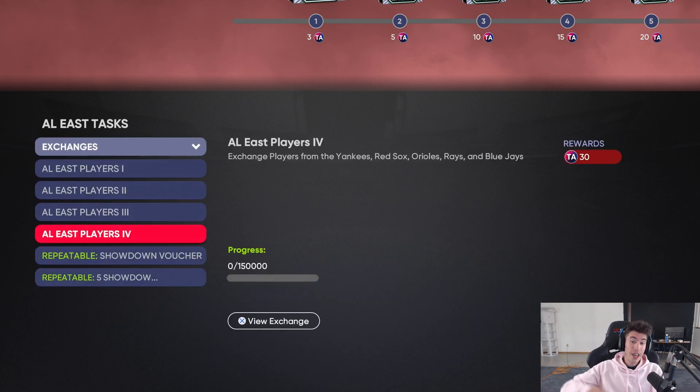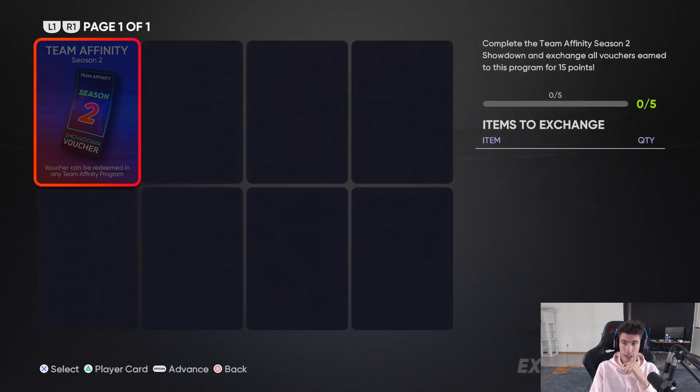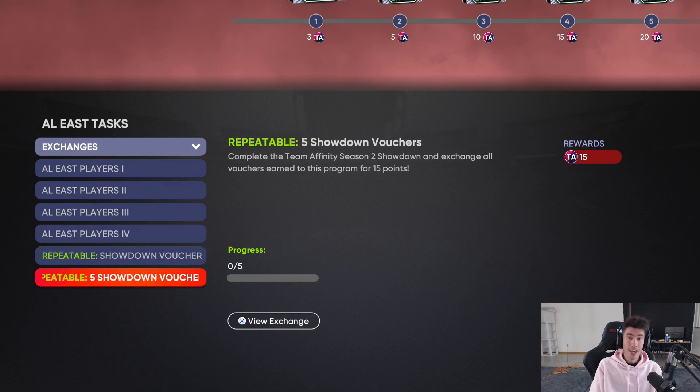Exchanges - they added a tier, so you can get 30, 45, 55, 60 - up to 60 total points just from exchanging players. These are all individual but you can get up to 60 points. Showdown - looks like 3 points per voucher, and you can also exchange five vouchers at once. Yo, that's a big W too! They made it so you can exchange five vouchers at once - that's super super nice, that's a big W right there.